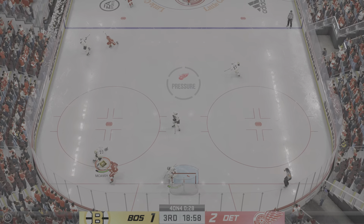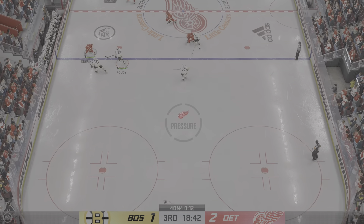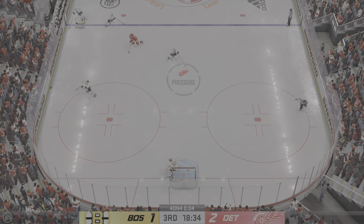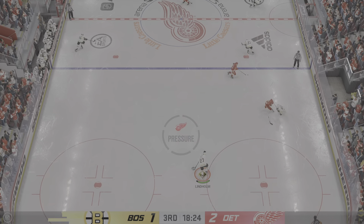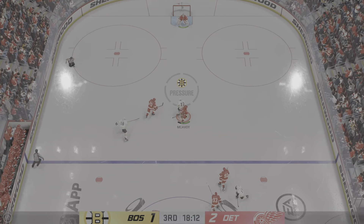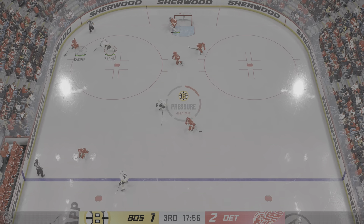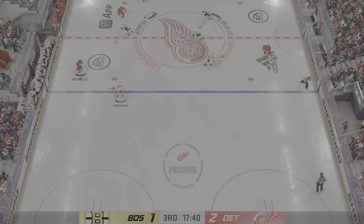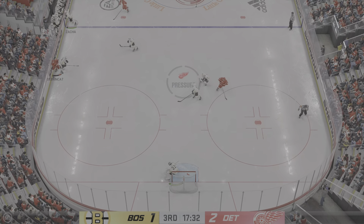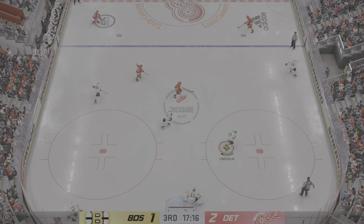Puck scooped up by Sider. And that pass goes off a stick — taken by McAvoy. He got all of that hit. The Bruins can control the puck against the wall. They remain a goal behind as the power play comes up short. The only good thing about that power play unit was they got in zone and got set up. But you can have all the possession time in the world — if it doesn't generate opportunity, it means nothing.